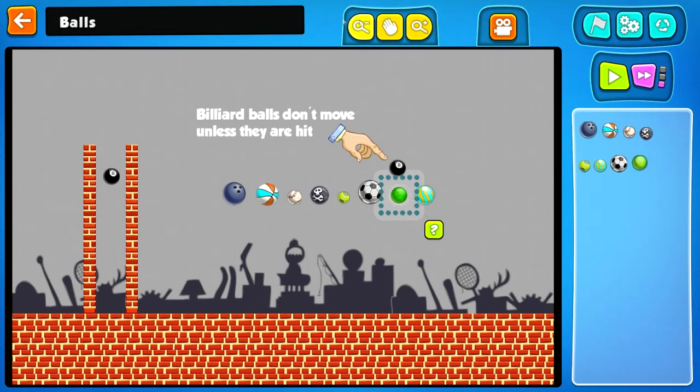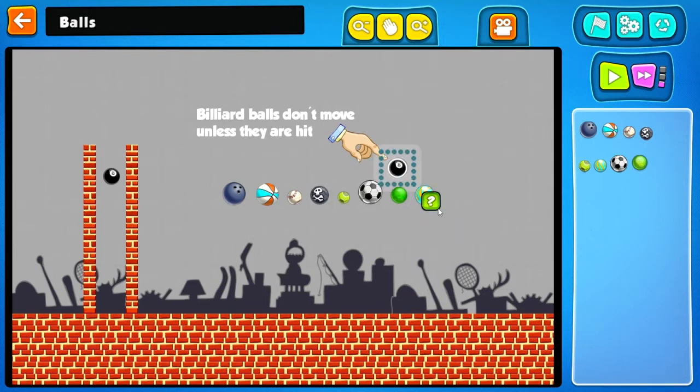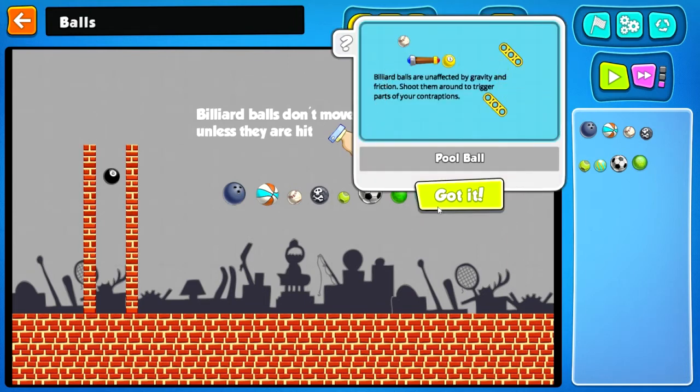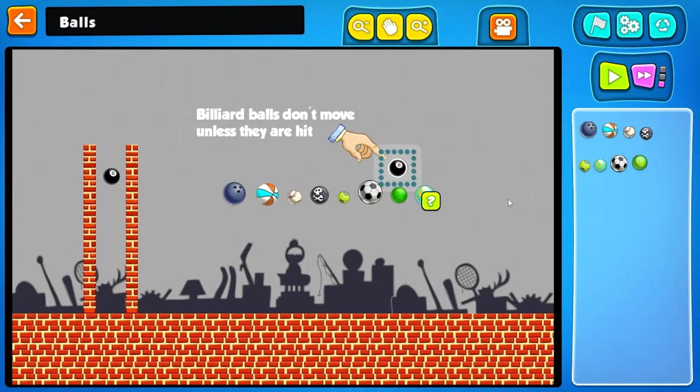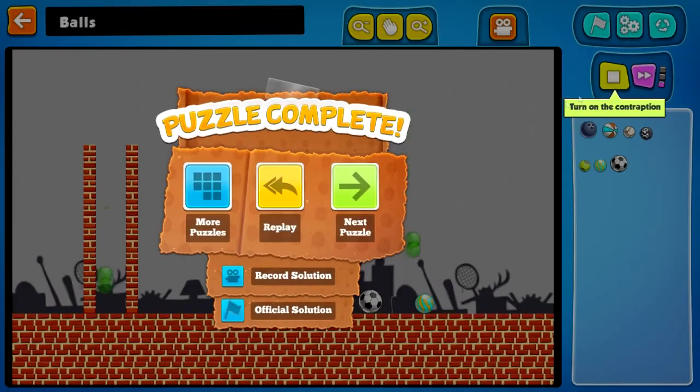What am I supposed to do again? I forgot. There's a marble and a billiard ball. Shoot the marble. I think I'm supposed to bounce the billiard ball out of the screen. Boink — there we go. Bounce the billiard ball out of the screen. Easy enough.